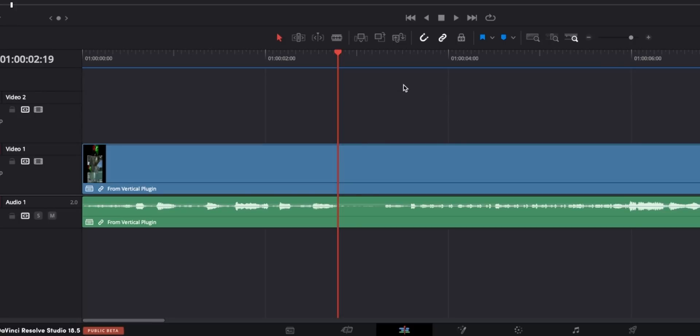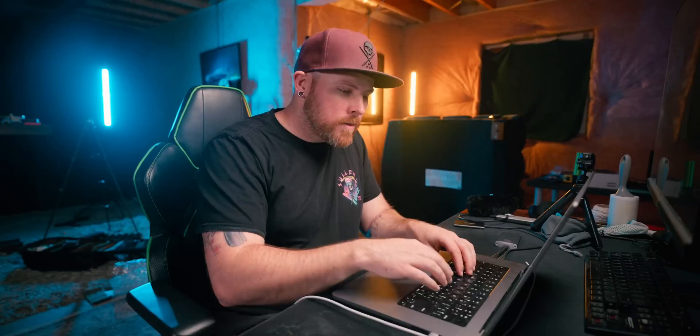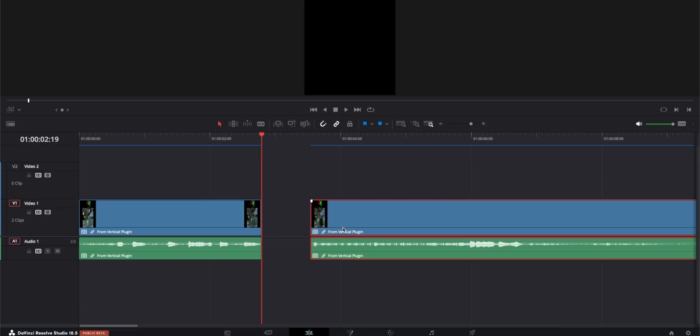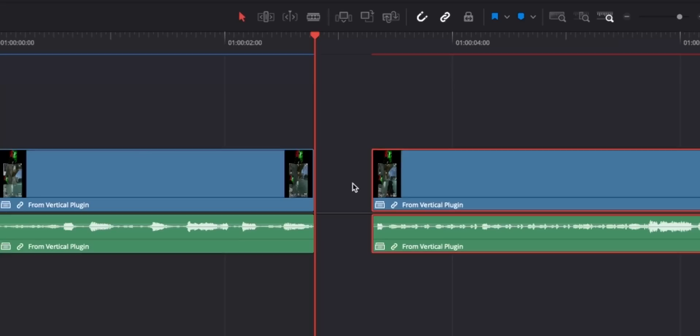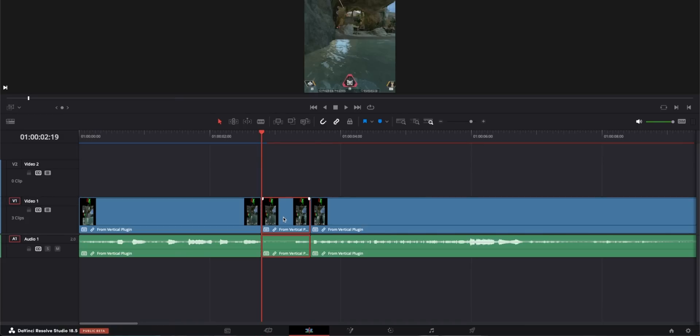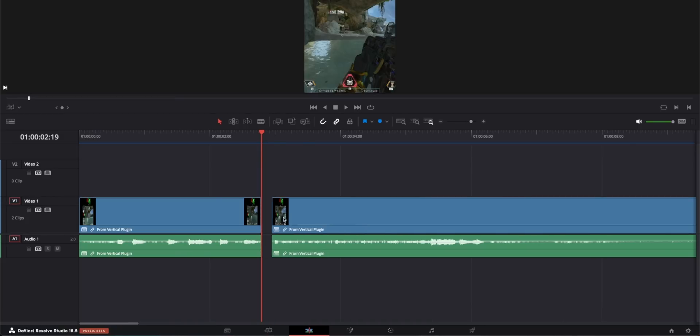Let's say you want to make a quick cut with the blade tool — just click Command B and you made a cut. Let's also say you have a segment that you've cut and you want to delete and do that same ripple delete. Don't just click it and press delete, then highlight your clips and move it over. Instead, click this space here, click delete again, click the clip, then hold Shift and then click delete, and you ripple deleted.